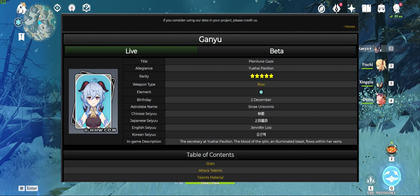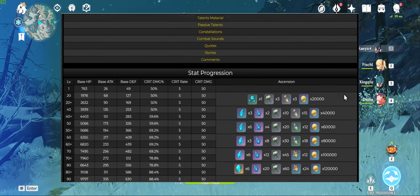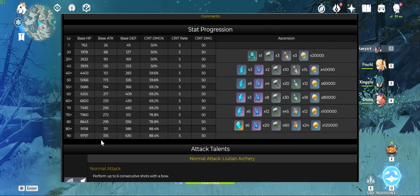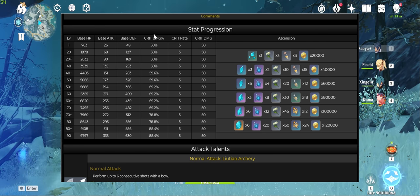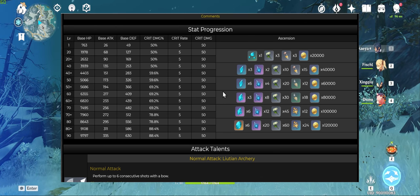Kan Yu is an upcoming 5-star cryo bow unit coming in the next banner. Going over her kit, we see that she has very low base HP and defense, just a tiny bit more than the 4-star Ember. To balance this out though, she has a very high base attack of 335 at level 90, which rivals Diluc. Her ascension bonus also looks to be crit damage, and note that we need to subtract the base value of 50% from this total for 38.4% crit damage at maximum ascension.